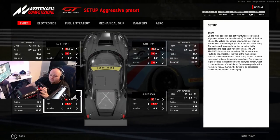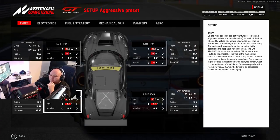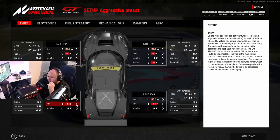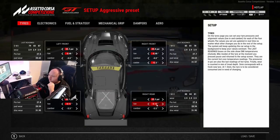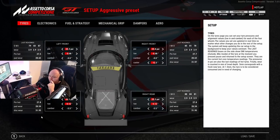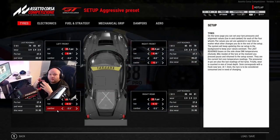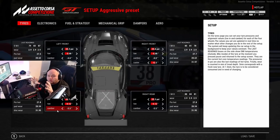Rear toe - at Brands Hatch and Zolder you're probably going to run around 1.1 to 1.2, but this can depend on the heat. If you add toe it's going to heat up the tires a little bit more because there's a little bit more scrubbing as they turn in, but it's going to give you more stability on the rear.